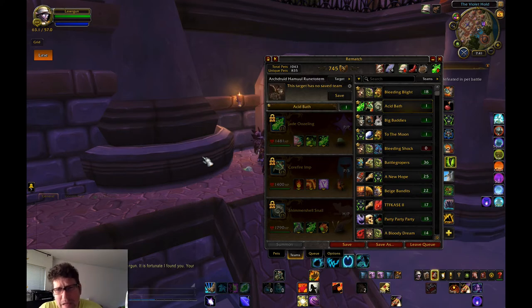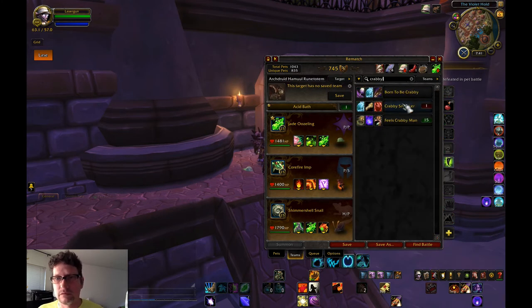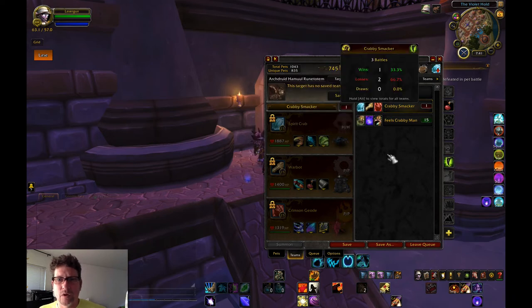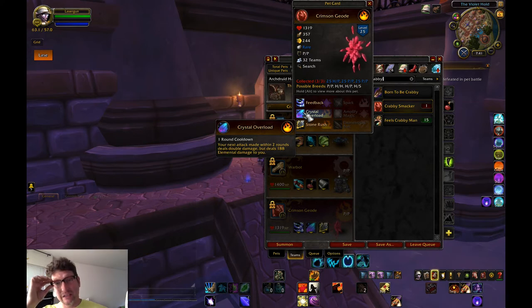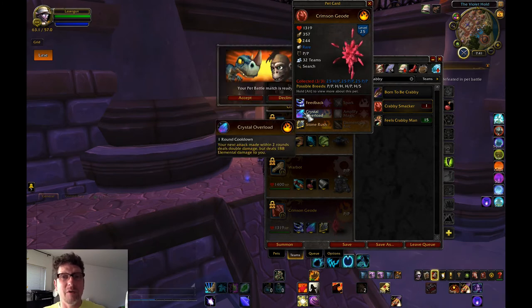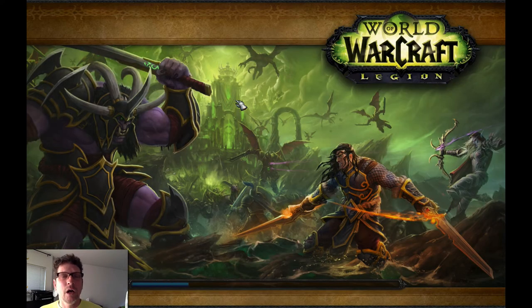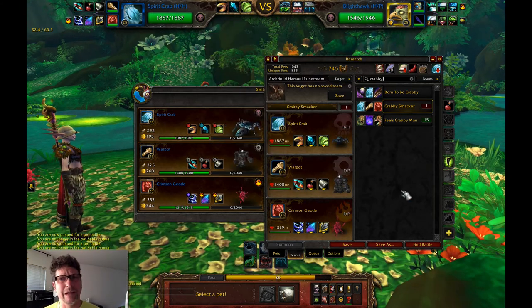The reason I don't want to play with Crabby Smacker is that back when I used to play this team, I used to take stone rush and crystal overload instead of elementium bolt - which is just more fun. Here's why: idols. There used to be way more idols, but there are a lot of idols now because it's the event. I like stone rush against idols. That's rough man.